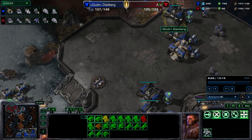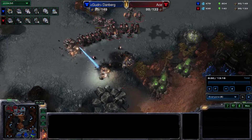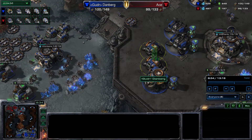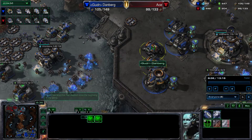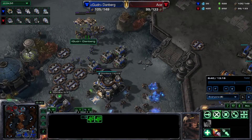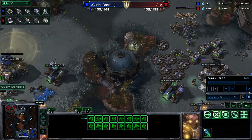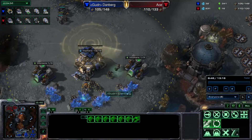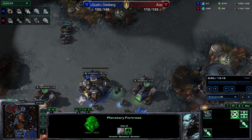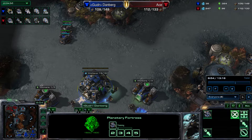So the gist of my opener: you get six cyclones, and then you transition into a bio push. The bio push should be at seven minutes thirty seconds: one-one, combat shield, stim, two tanks, two medivacs, and a heap of marines. After that, the sky's the limit — you should have a third base down. Usually I make a planetary fortress at my third if I'm not super far ahead, because I want it as an anchor.